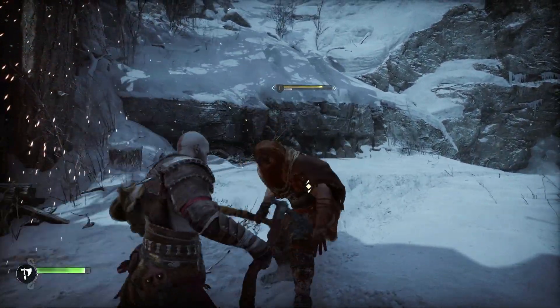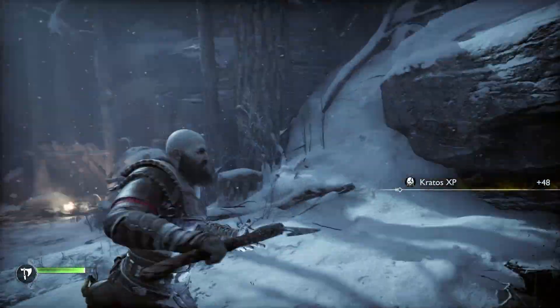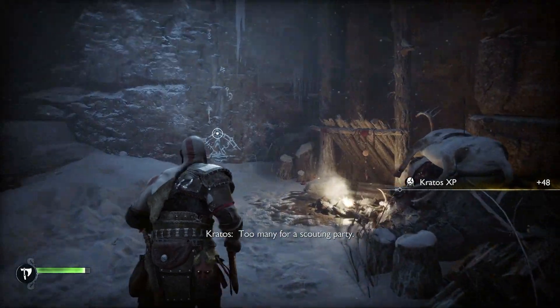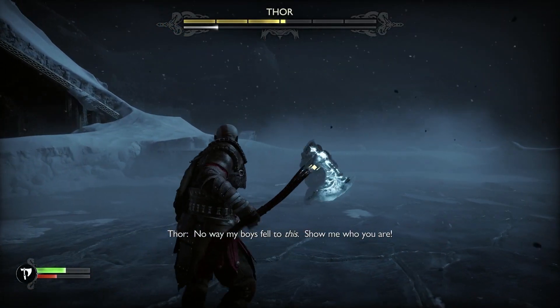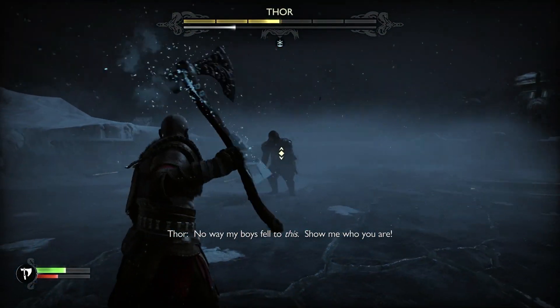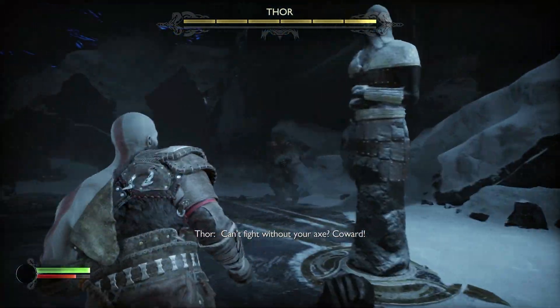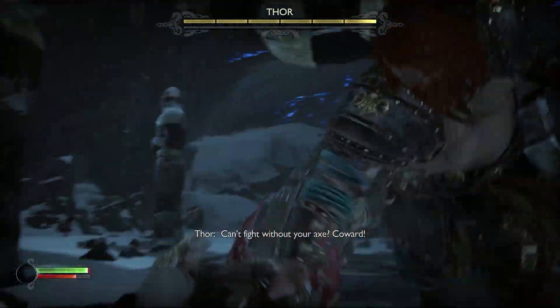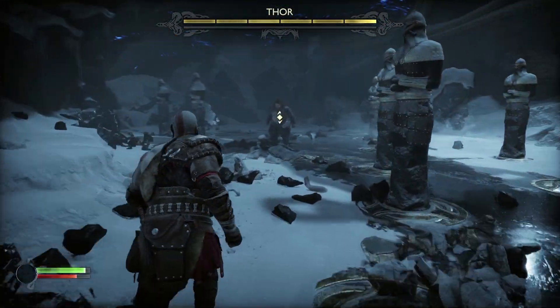Parrying is remarkably simple on paper. Pressing L1 at the perfect time knocks enemies back and stuns them, allowing Kratos to go to town on their health bars with the Leviathan Axe or Blades of Chaos. The important thing to remember is that those attack rings you can see are there to help you — not only to warn you about what kind of incoming attacks you're about to face, but also to help you with timing your parry. Learn the patterns and get used to reading when an enemy is going to swing, and you'll be counter-attacking in no time.